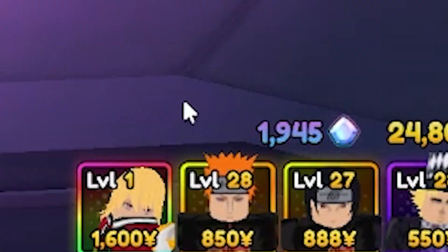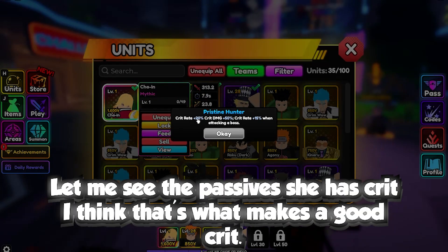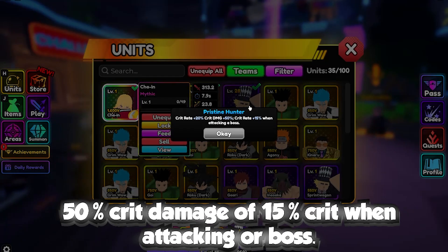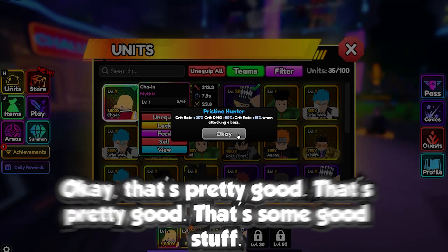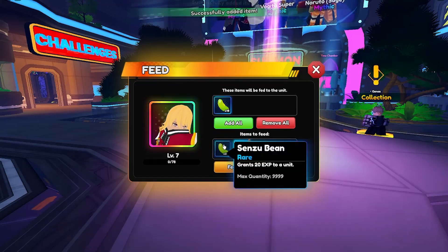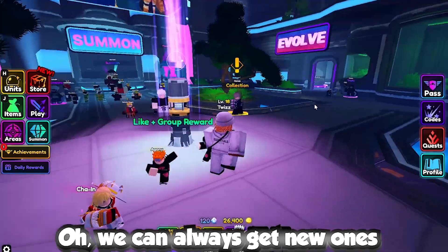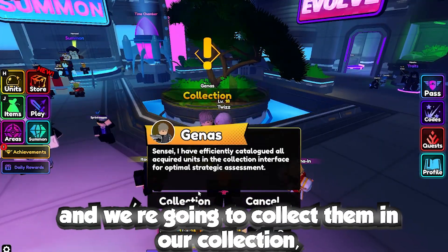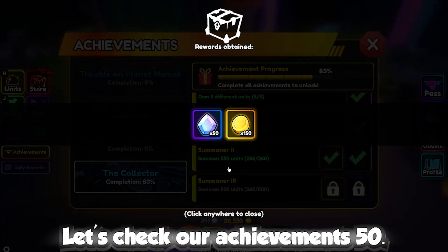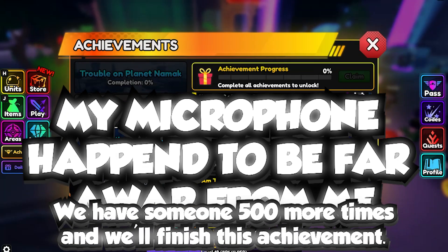These are my new units. Looking at her passive: 20% crit rate, 50% crit damage, and 50% crit when attacking a boss — that's pretty good stuff. Let me feed her everything since I have a bunch of Zenzu Beans. We can always get new ones. Collecting from our collection gives 175 gems, and checking achievements we need to summon 500 more times to finish that one.